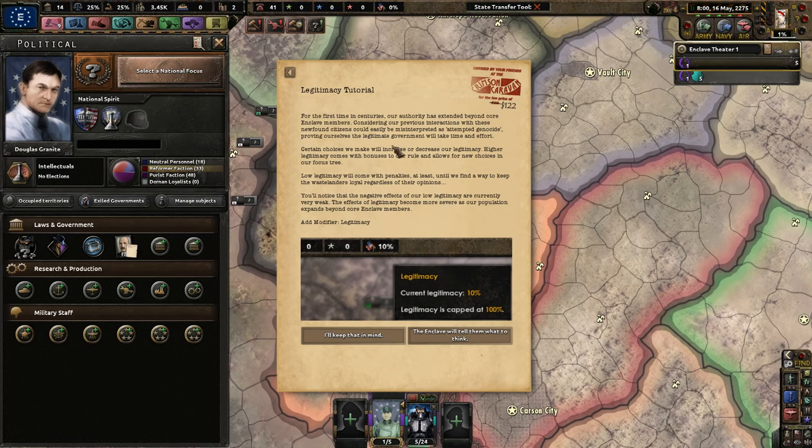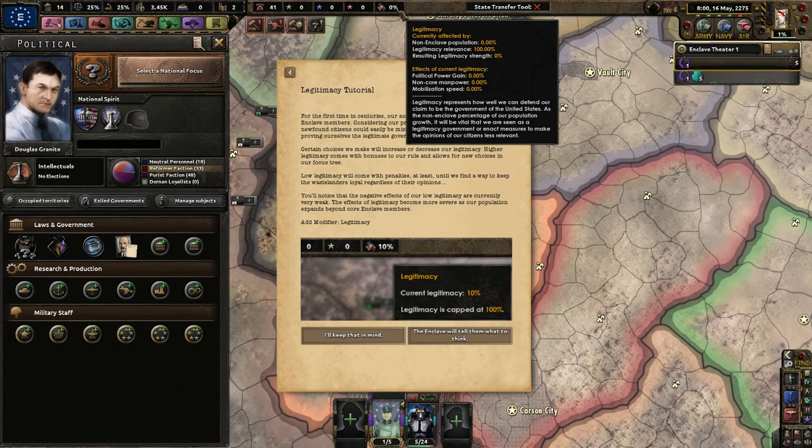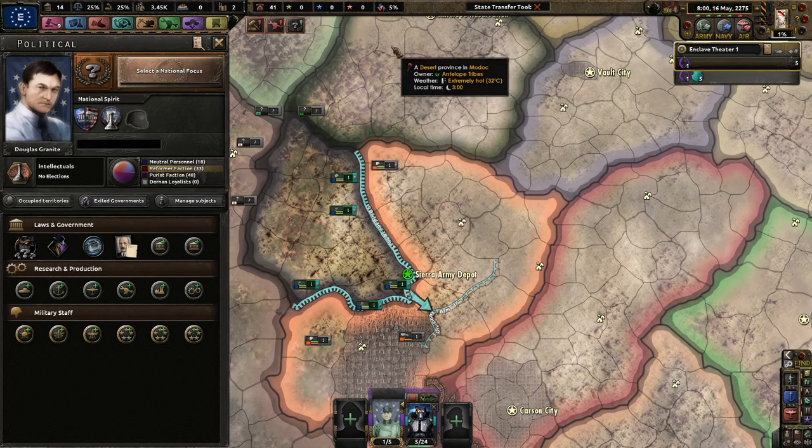For the first time in centuries our authority has extended beyond core Enclave members. Considering our previous interactions with these newfound citizens could easily be misinterpreted as attempted genocide, proving ourselves the legitimate government will take time and effort. Certain choices we make will increase or decrease our legitimacy. Higher legitimacy comes with bonuses and new focus tree choices. Low legitimacy brings penalties — at least until we find a way to keep wastelanders loyal regardless of their opinions. I can start with five legitimacy or have the Enclave tell them what to think. We'll start with some legitimacy to begin.